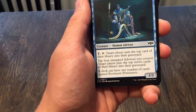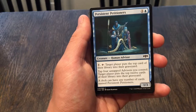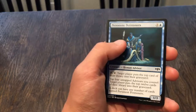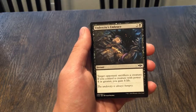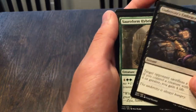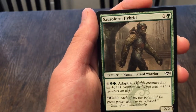Persistent Petitioners: a 1/3, pay one and tap it — target player puts the top card of their library into their graveyard. Tap four untapped advisors you control: target player puts the top twelve cards of their library into their graveyard. And — a deck can have any number of cards named Persistent Petitioners! What the heck, for a two cost? That is a sick mill card! I've never seen a condition where it said a deck can have any number of cards named something — that's crazy.